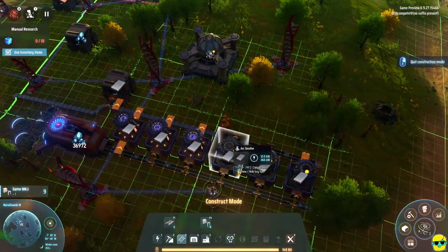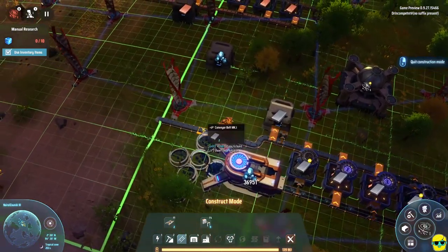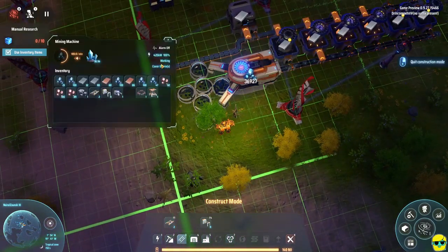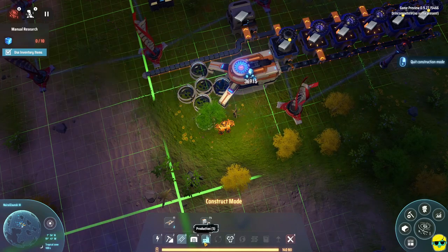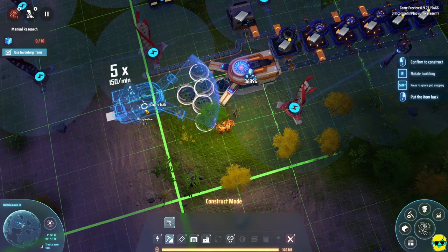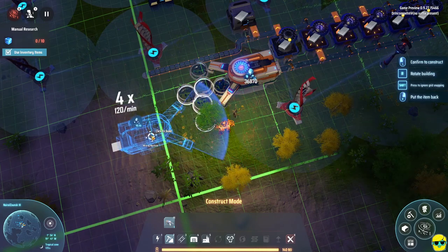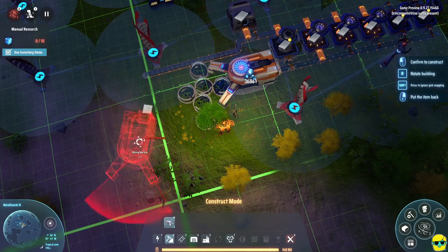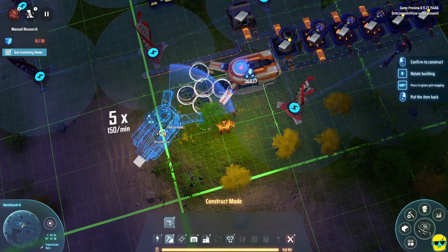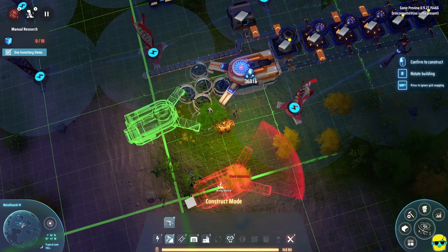We're doing much better, but what we want to do is actually get more ore than what we're getting - look at our belt, we're not getting enough ore. So we need to have two mining machines if possible. Let's get another mining machine and rotate this so that we can try to get six going from this. Here's a cool tip: if you hold shift and push R you can rotate in a kind of arcing pattern so that you can try to get all of these nodes together. And look at that - I got six, just like that.